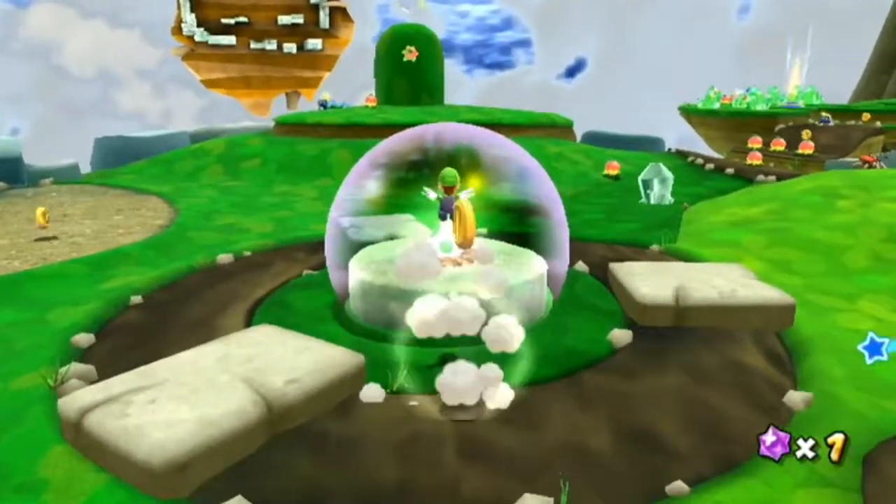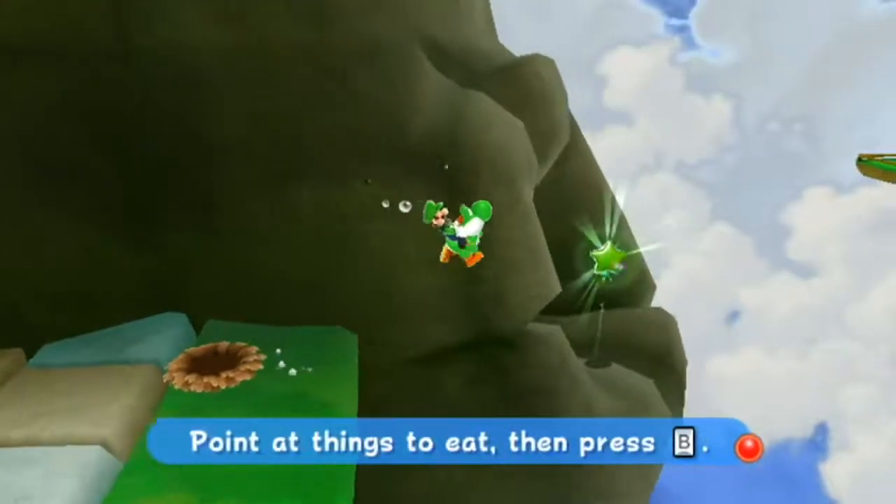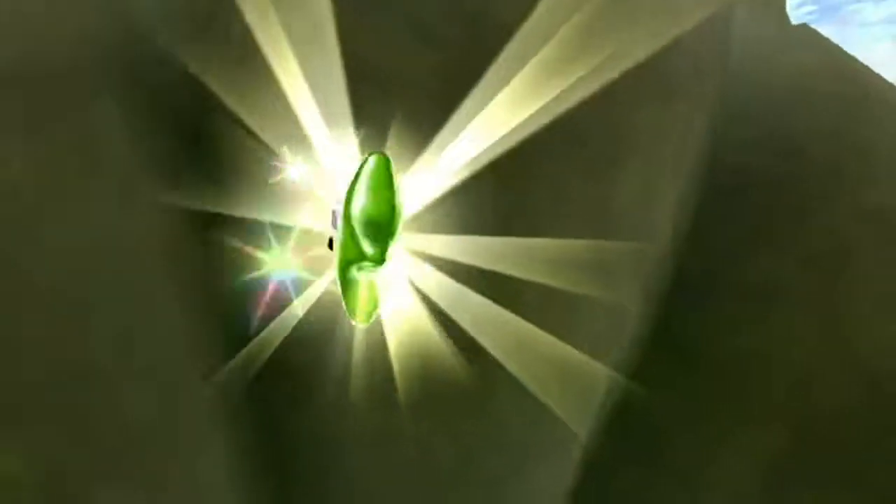Star number two. Kill the Magikoopa, get Yoshi, make your way to this big fruit, ignore it, and go all the way to the right and you'll find it over here.